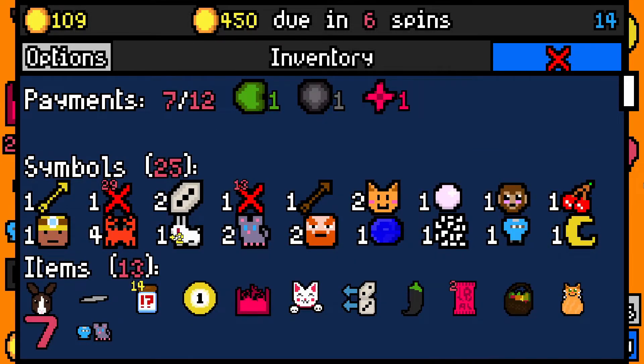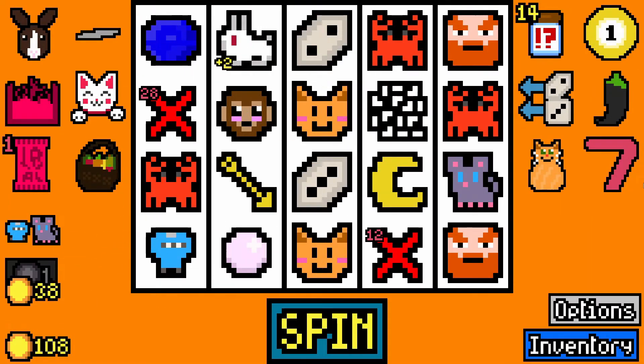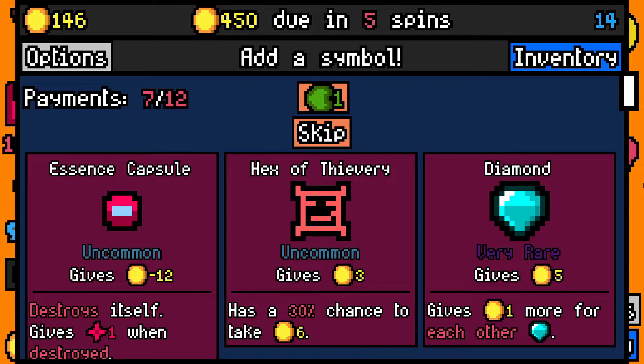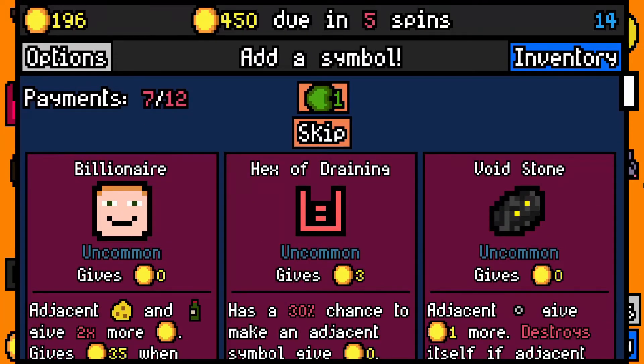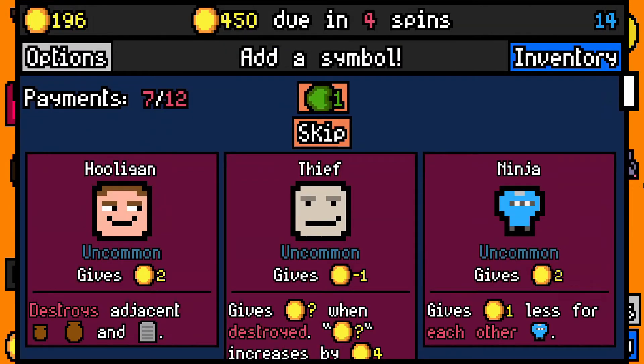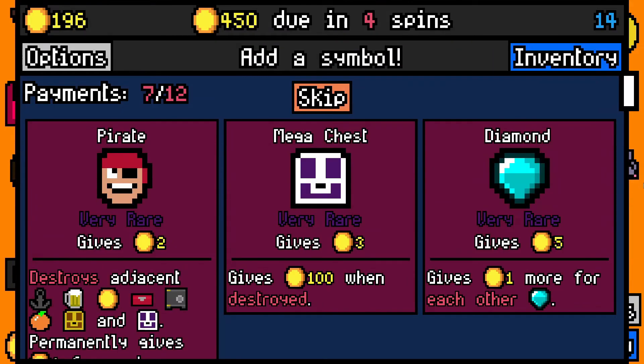I have no hooligan or grave robber, so I'll skip. A diamond. I do want the essence capsule, but I'm going to say the diamond — I think the essence capsule will probably put me over the edge of dying. I don't want another ninja. Re-roll. Skip. The mega chest is extremely tempting, but I want the pirate. Long term, that's better. And skip.